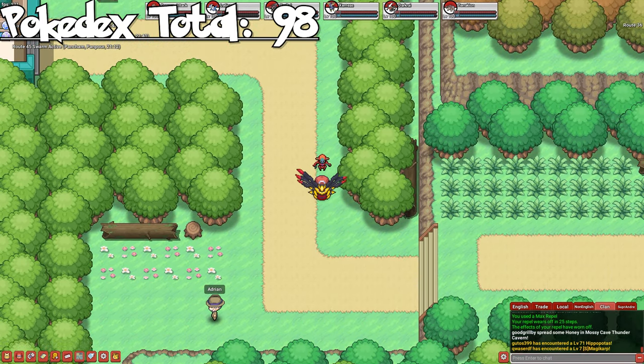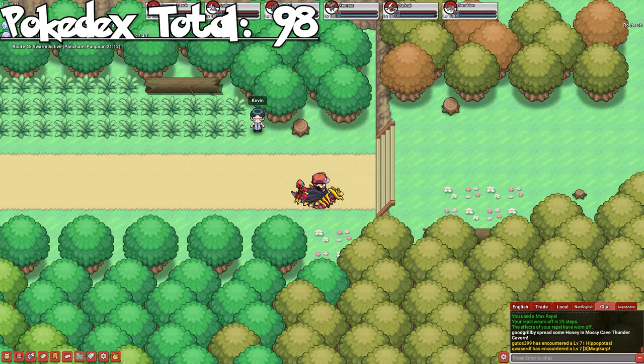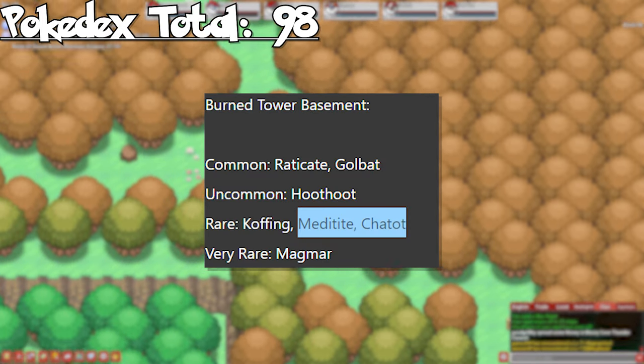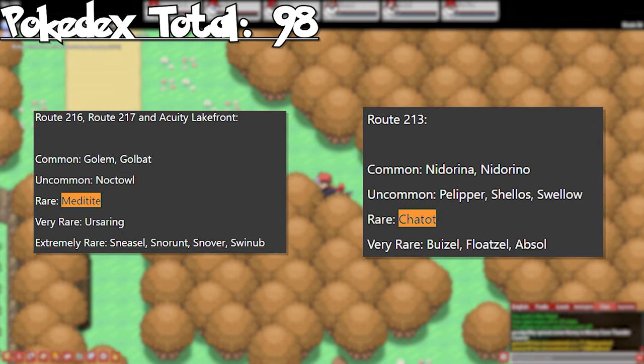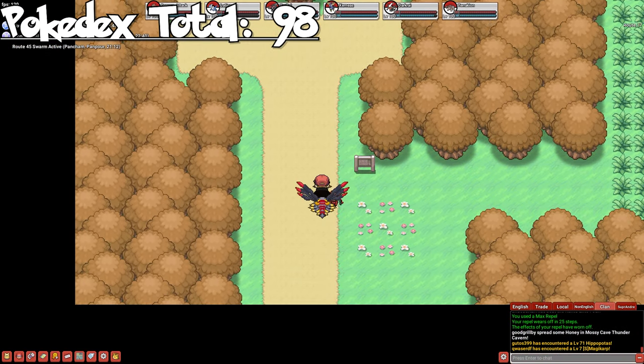And surprisingly, that's everything we're catching in Johto as a common, uncommon, or rare encounter without going into the Safari Zone. There are some Pokemon like Meditite and Chatot that we could have picked up, however these can be found as solo spawns in Sinnoh. We're ending Johto with just under 100 Pokemon, with a total of 98.